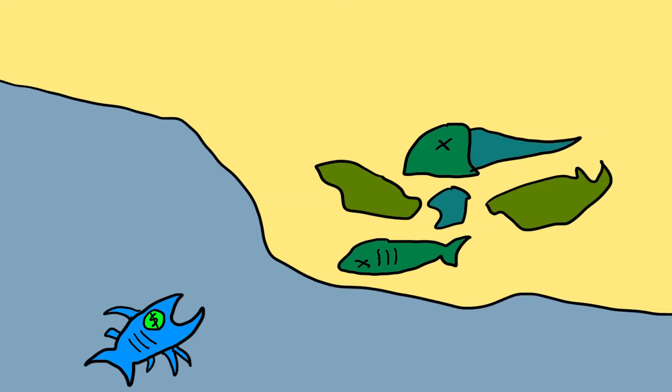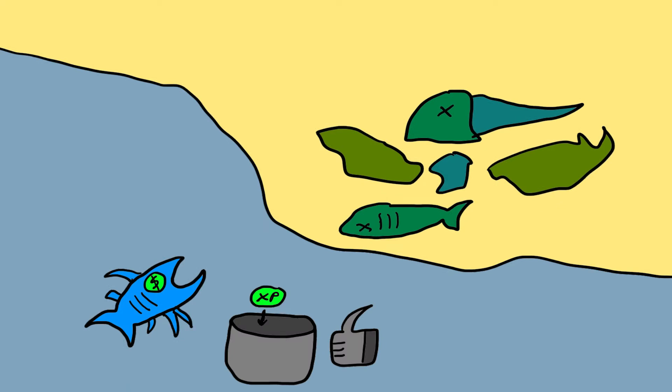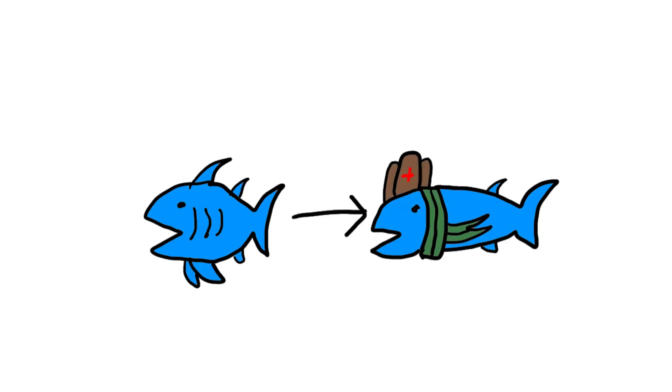Another possible reason for fish to spend XP on terrestrial abilities is opportunity. Sometimes the best loot is only located on land, which would make spending XP on land traits a smart investment. Other possible reasons for the voyage onto land include reproduction and changes in the environment that force the fish to adapt, like droughts or shifts in temperature.